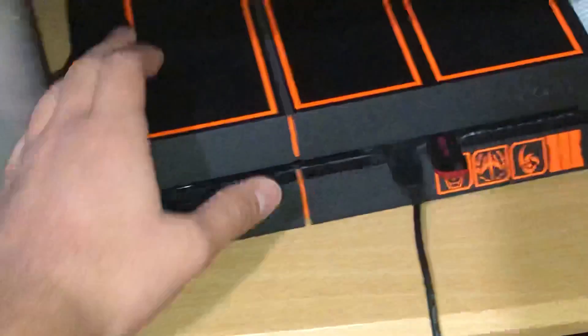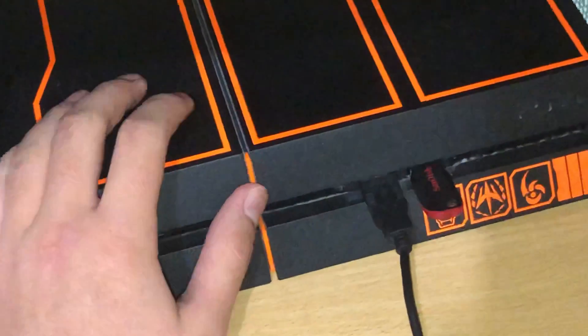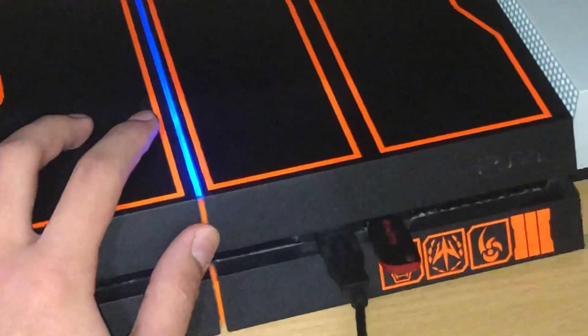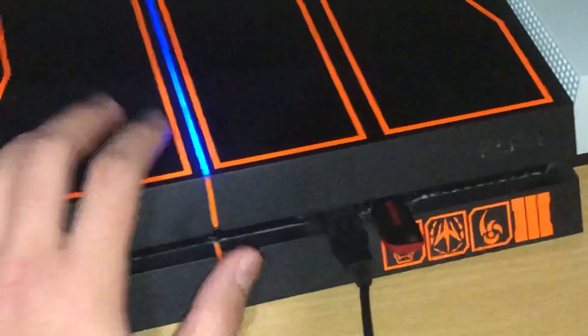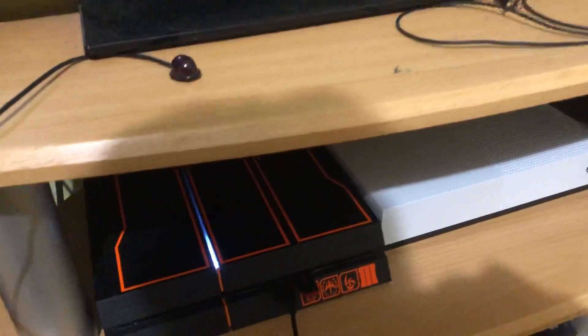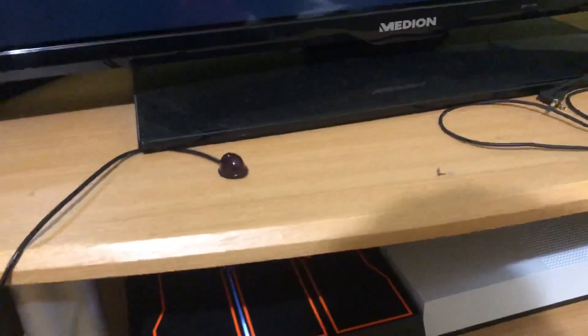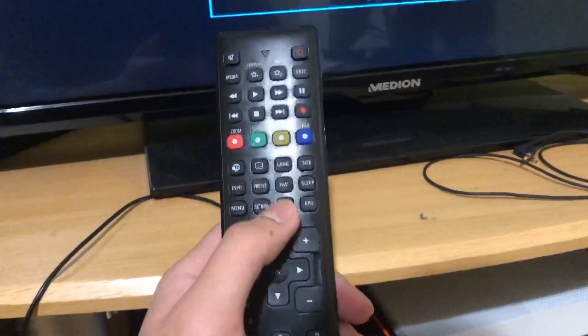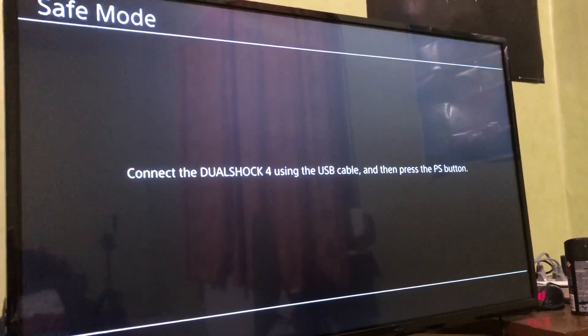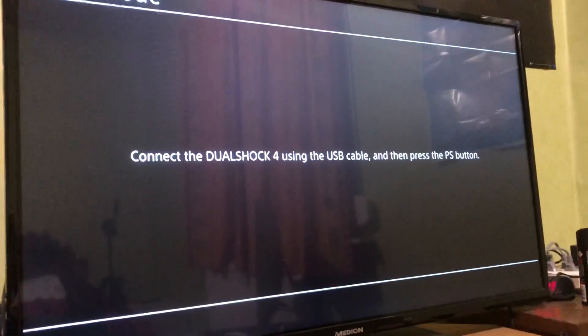What you need to do is keep holding the power button on the PS4. You want to hear two beeps — one beep and then a second beep — then stop holding it. If you see nothing on your screen or it says Error, just grab your TV remote, press Source, and navigate back to PS4. You will then see the Safe Mode screen.